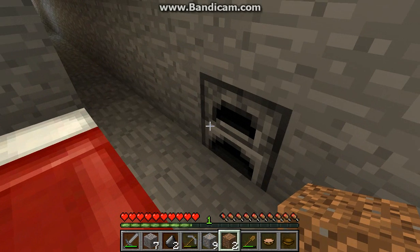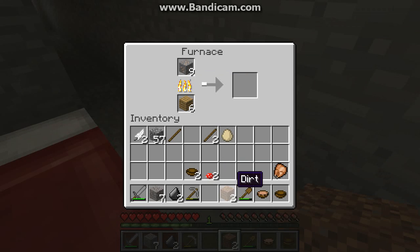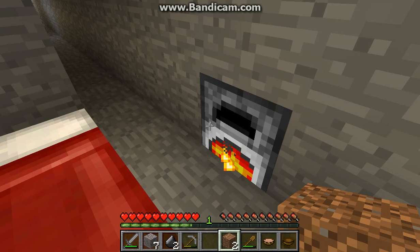Let's take some iron. Yeah, it's a delicious cooked chicken. And you can't cook eggs exactly — eggs are used in cake, and you can also throw them with a chance of getting baby chicks.